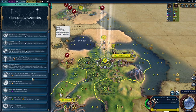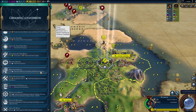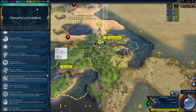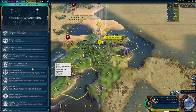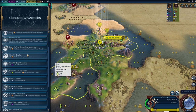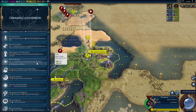Someone else grabbed the free settler civic bonus — are you kidding me? So what do we want instead? Faith from mines over luxury is only one. We need another settler. Faith from strategic resources could be good but we don't know where any are. Faith from quarries — there's only one stone near us. Production towards districts? City growth 10% higher? Honestly, fishing boats probably isn't the worst option.